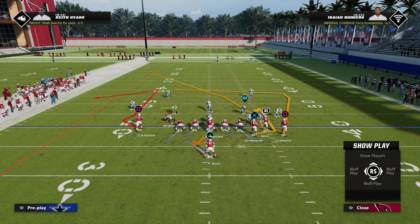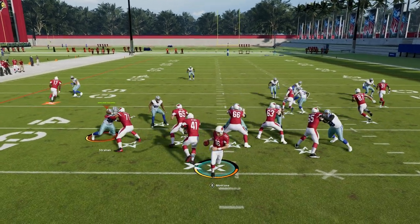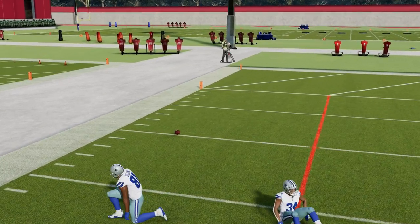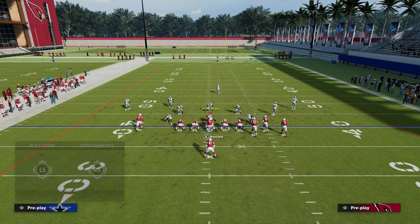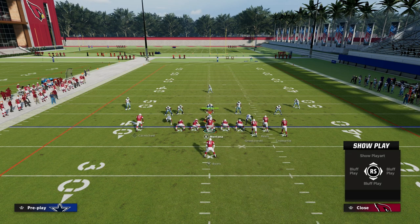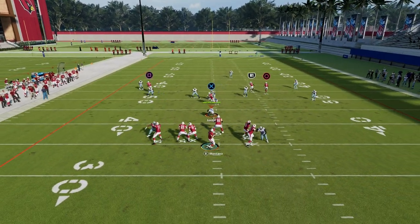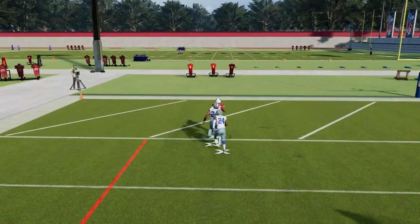Now let's take a look at this PA X Out Cross. You can also mess around with smart routing. One of the things you'll notice is that the smart-routed route is kind of like a deep post route out of gun trips. So let's say, for example, that they're running cover three — you could go to this play PA X Out Cross and watch this deep cross. A lot of times this should be a one-play touchdown against cover three, and as you can see right there, it is.